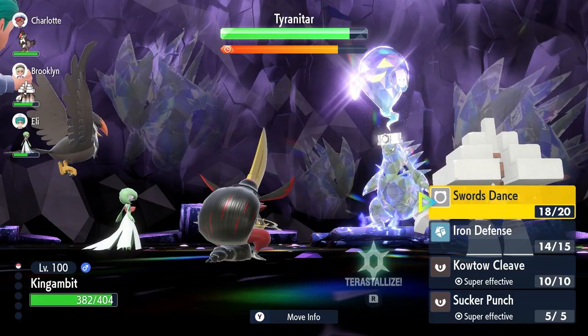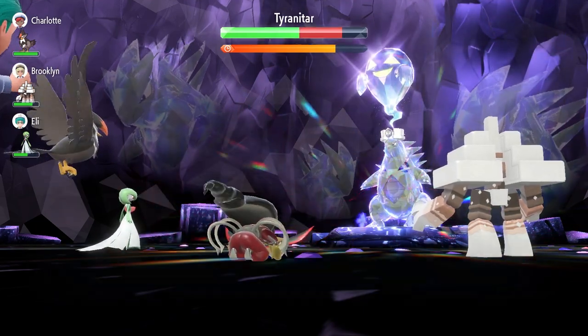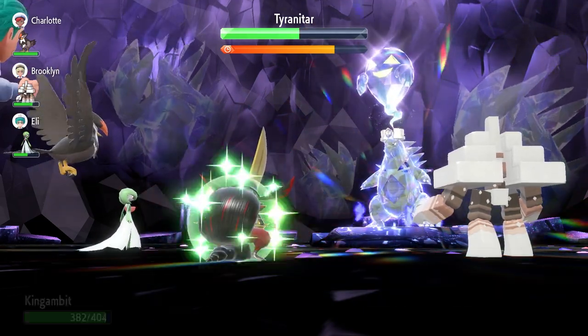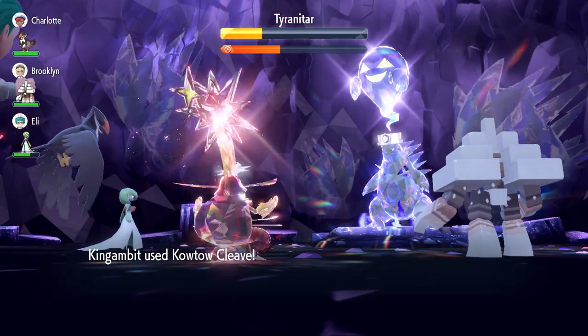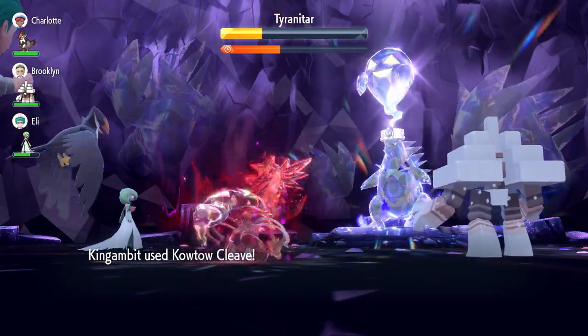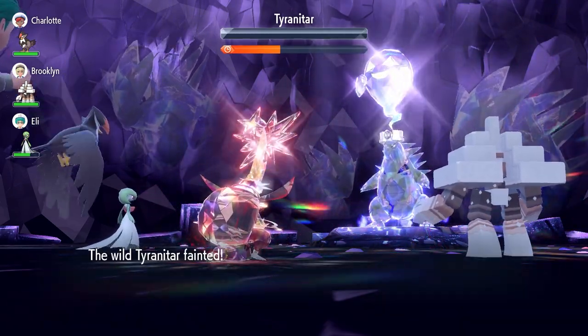King Gambit is a great option — once you've got Iron Defense up and the Swords Dance boost, you're going to be able to take any attack from Tyranitar and throw out a barrage of damage against this Ghost Terror type. We've maxed out EVs in HP for longevity and Attack for that extra damage. With the Shell Bell item giving recovery, and using King Gambit I have no problem taking down this Ghost Terror type Tyranitar in either Pokemon Scarlet or online when joining other players in Pokemon Violet.